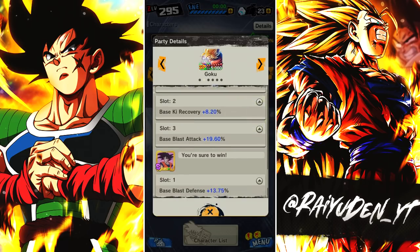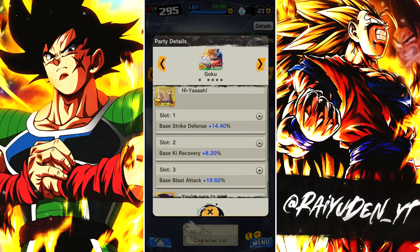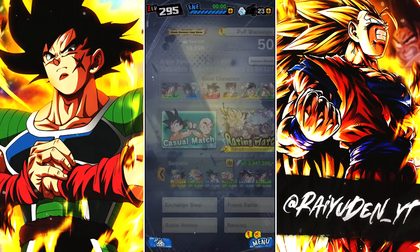In terms of the equipment, because he's blast oriented, they're all revolving around that as well as focusing on ki recovery — 5% there, 8% there. I added this one to buff special move damage. I just wanted to have fast ki recovery so I can really pump out blue cards when I need it. But enough about that — let's jump into some PvP.